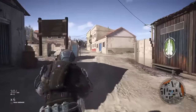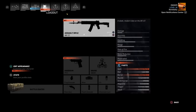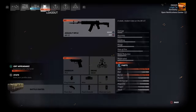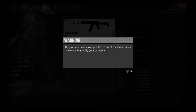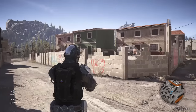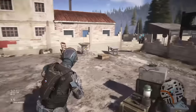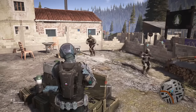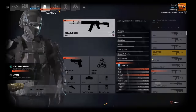For instance, there's an ammo box right up here. If I pull up my screen and go to loadout, notice I don't even have the full list, and if I select my rifle, it says only ammo boxes, weapon cases, and accessory cases allow you to modify your weapons. So you need to be careful and plan ahead for your mission. You can change weapons mid-mission so long as there's an ammo box, weapon case, or accessory case nearby — that little triangle button on the HUD actually serves a purpose now, because before you could just change your loadout anywhere, even mid-battle.